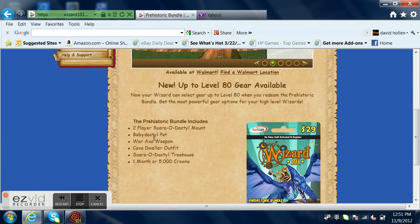Baby pet, axe — pretty cool. You can see it right there. The cave dweller outfit, right there. Scarodactyl treehouse, right there.